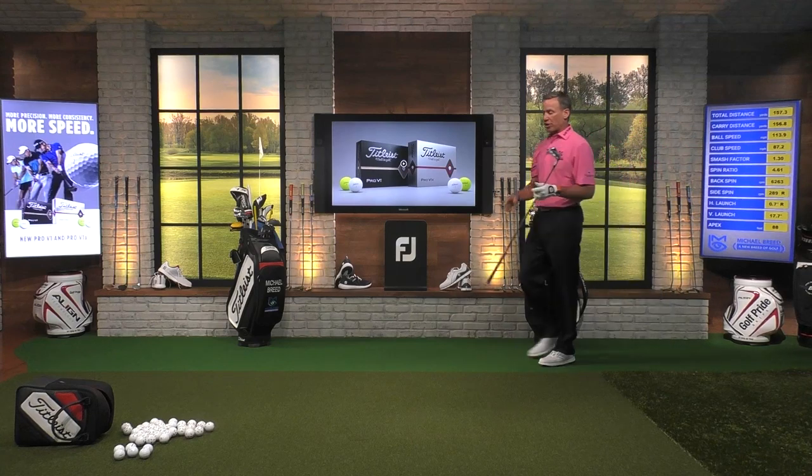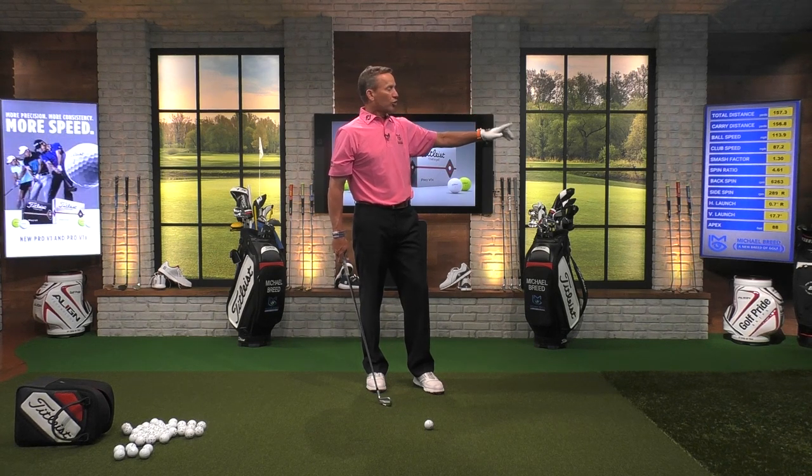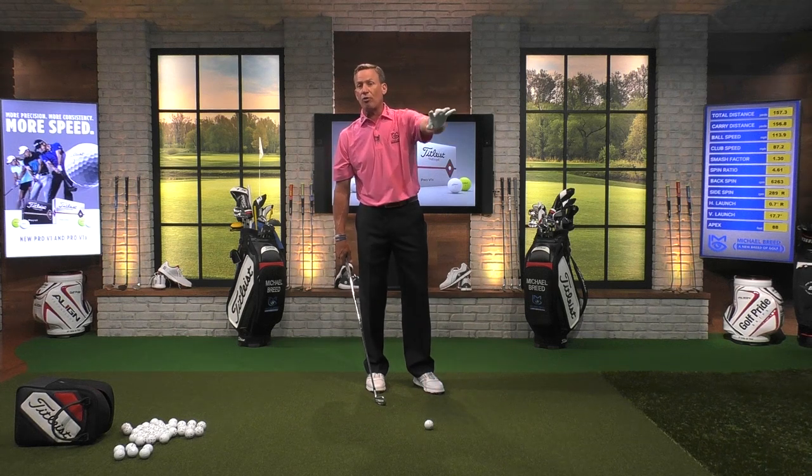Now as we start to change things — changing apex, changing clubs, changing spin rates — watch what happens. Our baseline is at about 90 feet. I'm going to create the exact same shot, a relatively straight shot, maybe even with some side spin to the right, and we're going to lower that trajectory. How much did that ball curve? 12 yards. I got 12 yards of draw on 300 RPMs of right spin — that ball should have faded right, but it drew 12 yards.